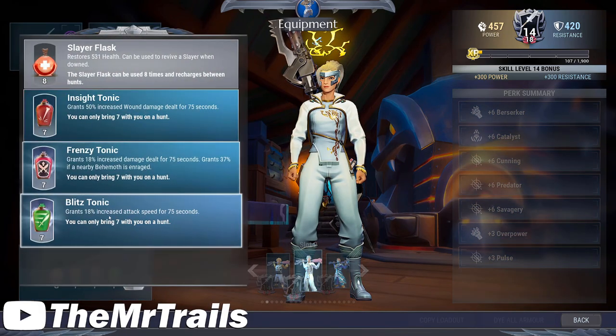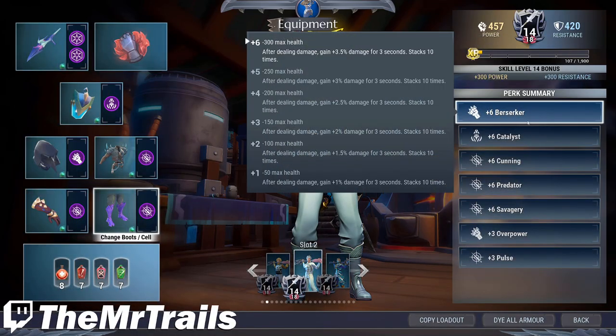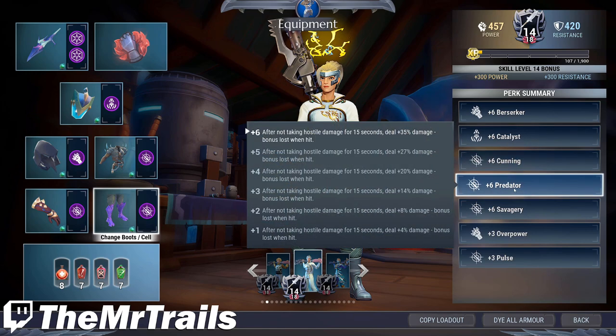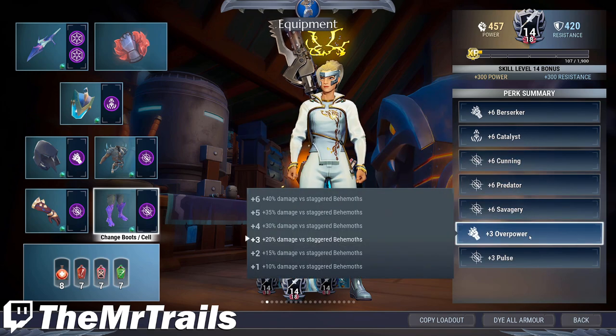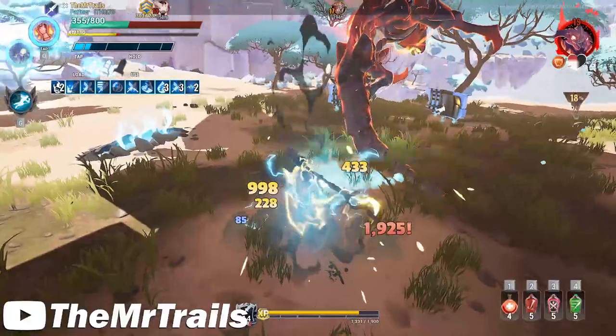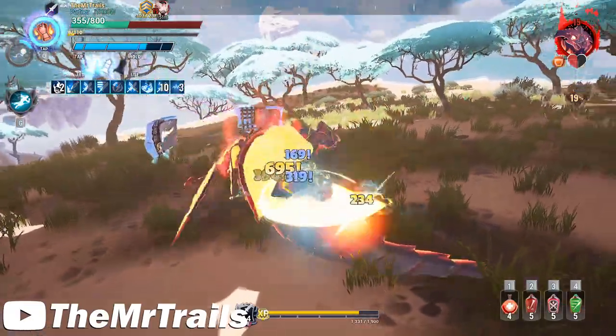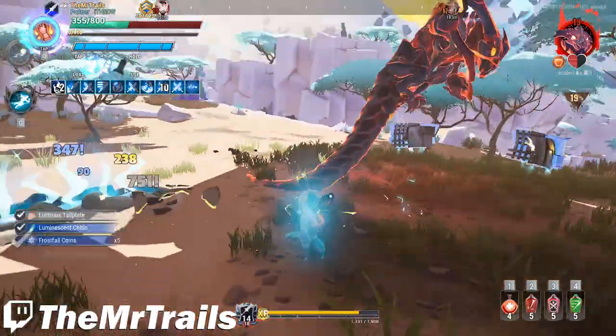For wounding builds, I personally prefer the Insight tonic. Our perk summary on this build is going to be six Berserker, six Catalyst, six Cunning, six Predator, six Savagery, three Overpower, and three Pulse. Instead of the three Overpower, you can also go for maxing out the Pulse here, but it doesn't seem to make a huge difference, if any. This build is pretty darn good and can shred Behemoths of their HP in no time.